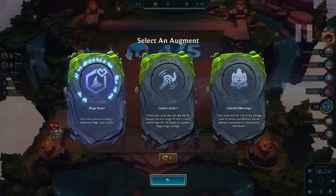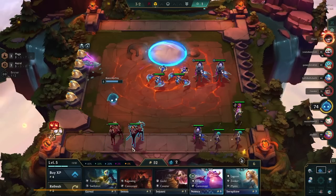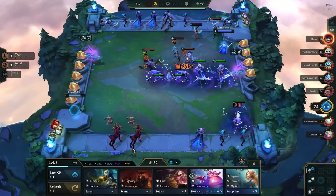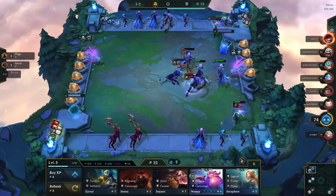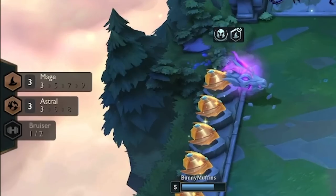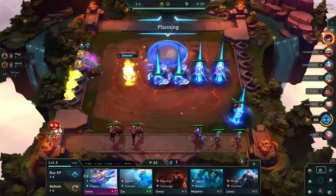We're on stage 3-2 with augment choices of Mage Heart, Luden's Echo, or Celestial Blessing. If you're going mages, Luden's Echo and Mage Heart are probably two of the best options. We're going to stick with Mage Heart because getting to five mages is really crucial — you get to play Zoe, who is a legendary mage and super strong. The three mages in this comp are Lux and Vladimir because they're both astrals and mages, and then Silas as our main tank mage. But after that, other mages are lackluster except Zoe.